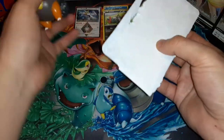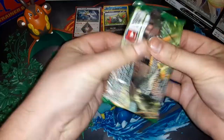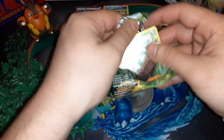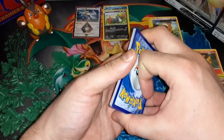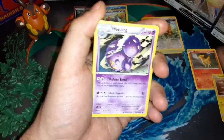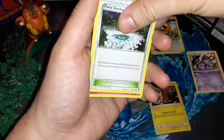There we go, I knew you had it in you. Fates Collide again — national Pokemon Day, I hope you're all doing something for Pokemon Day today. One, two, three — let's see if that helps. Wheezing with some nice artwork, want to hang on to that as well. Fairy Garden trainer, Whimsicott, Snivy, Whismur, Minccino.